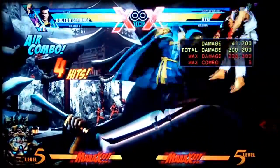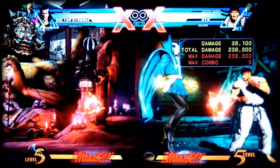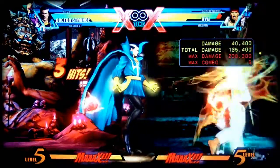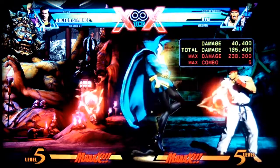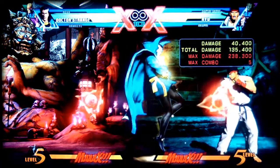Once the OTG happens, hit special, medium, medium, hard, special — wait a second after the hard, then hit special. Once you land, half circle forwards medium for daggers, then cancel into Spell of Vashanti. Here's the combo one more time.